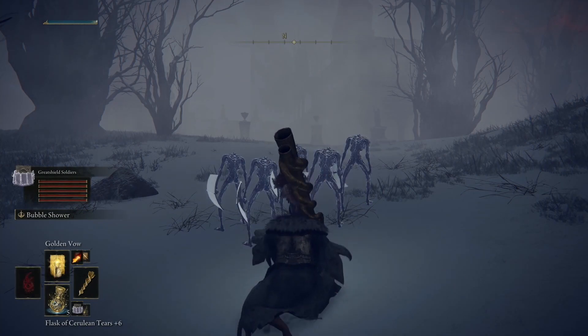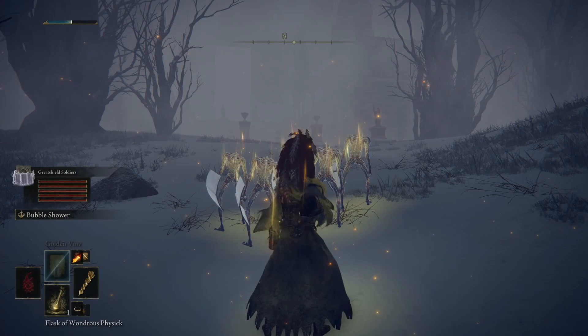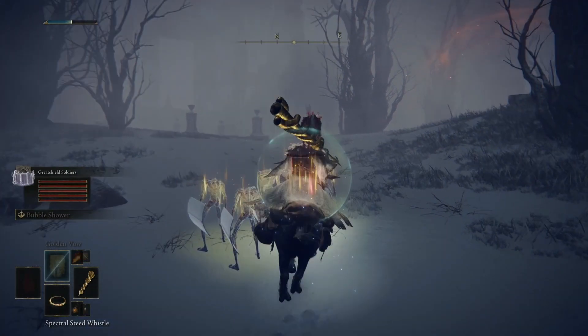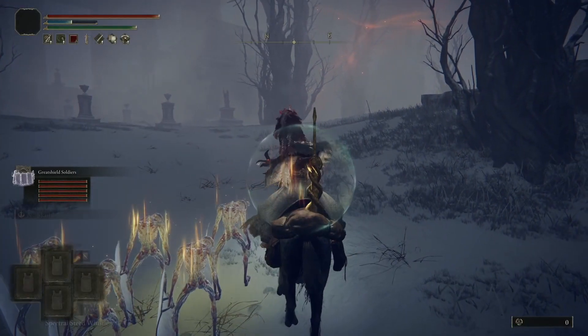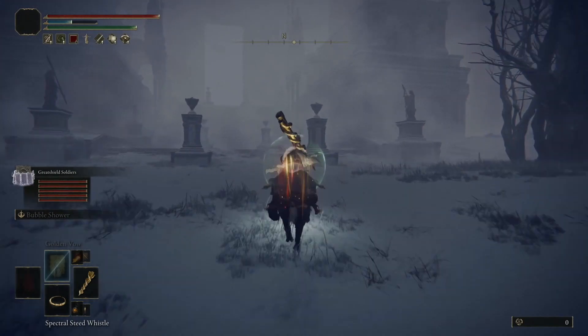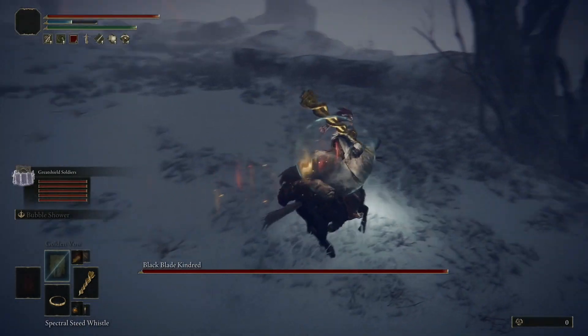On the horse, just buffing them up as well. You get extra attack and defense. So basically if you can stay on the horse, great. But if not, if you fall down, you'll still be able to finish him with melee — but preferably do it on the horse.